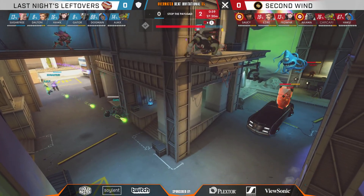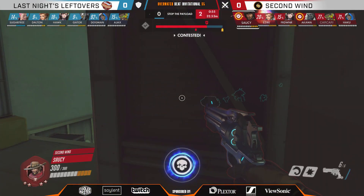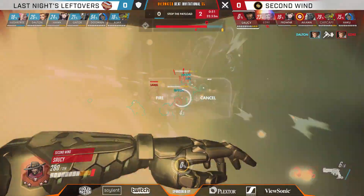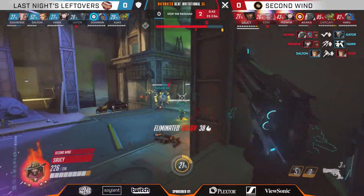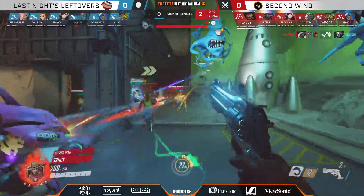Second Wind looking to punish some weakness here — one minute left, one maybe two fights remaining. Saucy hiding in the back, Deadeye ready, pops out. Hawk not fooled, immediately goes in, the Reinhardt going to block. Hawk still gets D-mech — the Deadeye did connect on it. Second Wind gets the first two pick-offs here, the front line of the defense is gone. Saucy now looking for those dinks, going to the backhand side.